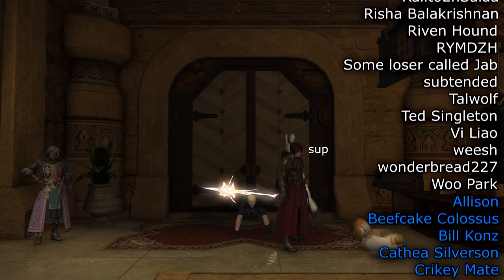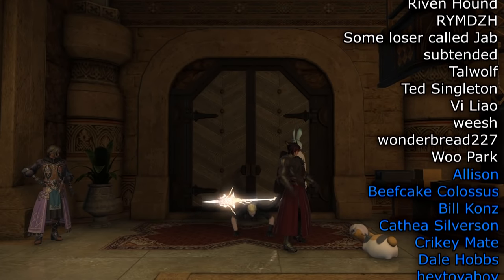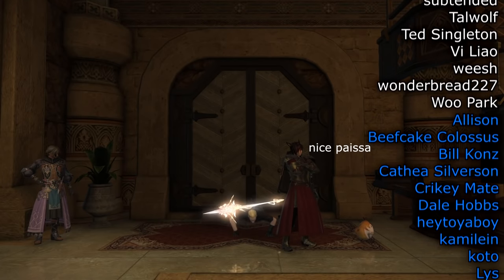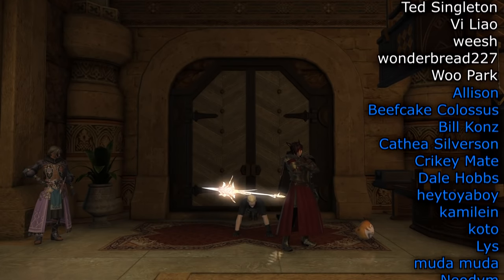Who knows what the future holds for squads. But for now, enjoy your new slaves. Take care and may the power of Ananid Hogsley waste your enemies.